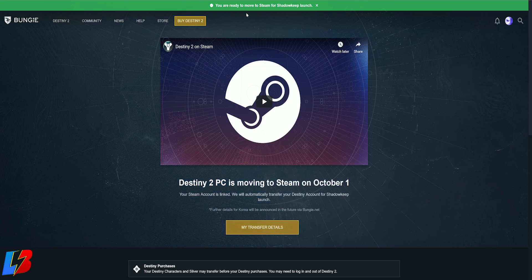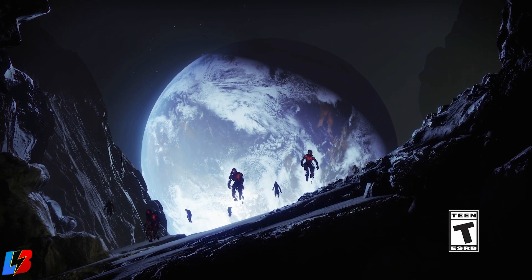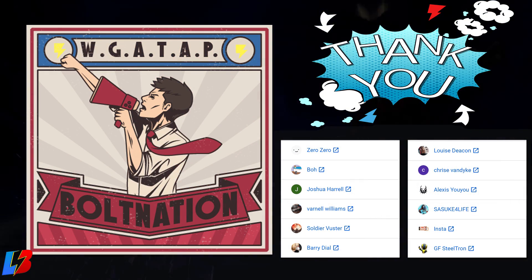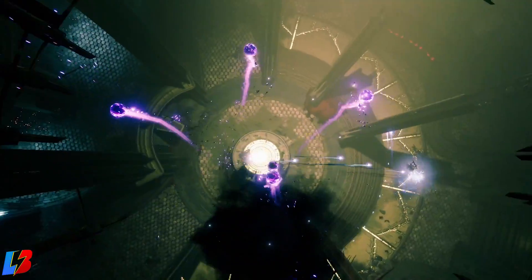And there you have it — that's how you link your Battle.net account to Steam as you get ready for Shadowkeep launch. I'll have you fully covered with everything Shadowkeep: reviews, guides, and how to max out your character with the correct builds. If you're moving from console to PC or between consoles, I'll have a detailed cross-save tutorial later today. Hope you found this helpful — leave questions in the comments, drop a like, share the video, and consider joining Bull Nation via the link below for exclusive channel features. Thanks for watching!